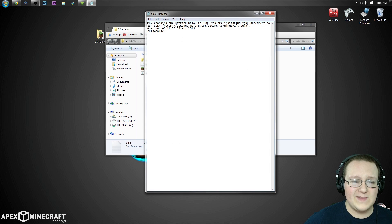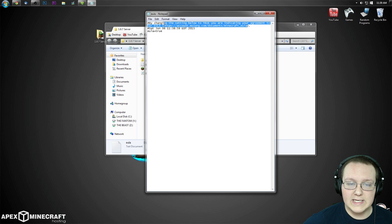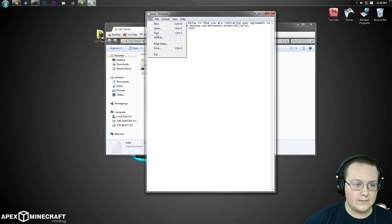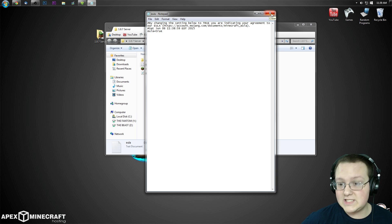Double-click on the EULA file and it will open in Notepad. We want to change it from 'eula=false' to 'eula=true'. Before you save, it's important that you go to mojang.com/documents/minecraft_EULA and make sure you agree with what is there. Once you've done that, click File > Save. If this doesn't save, the next step will not work — so if you have any issues, that's the first place to look.